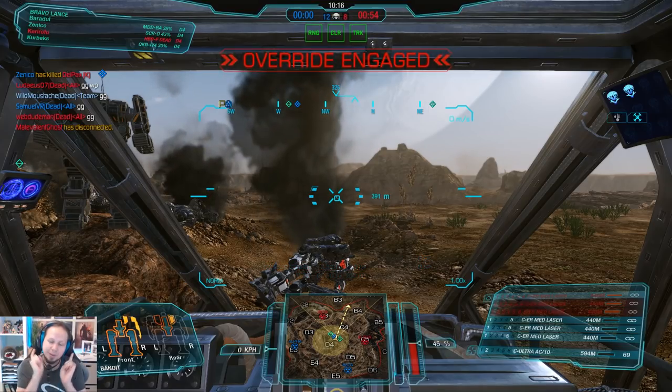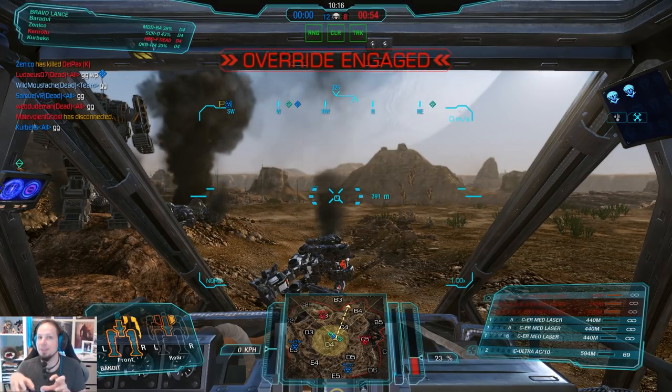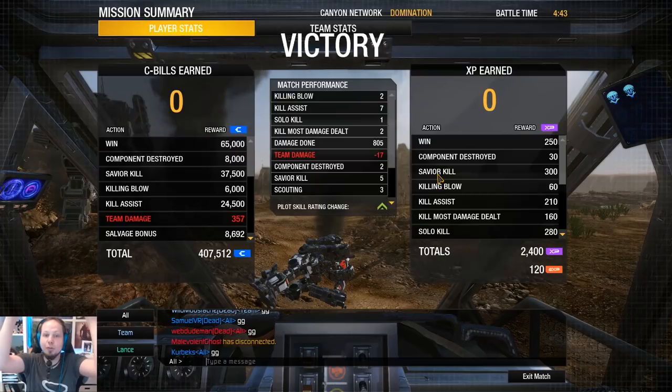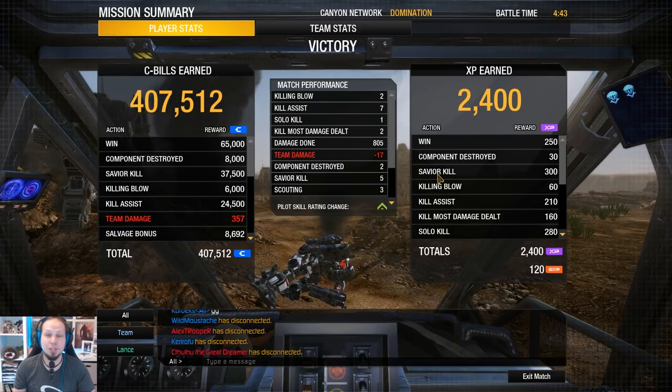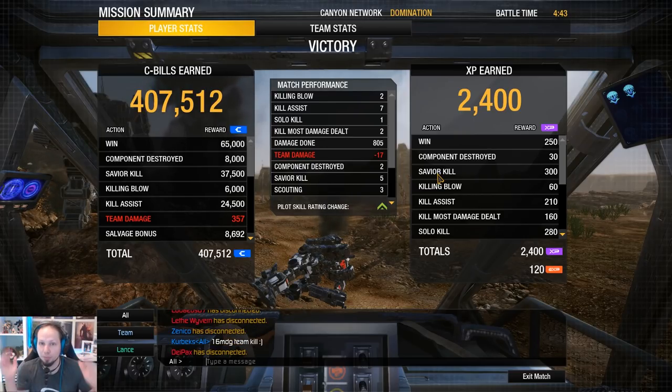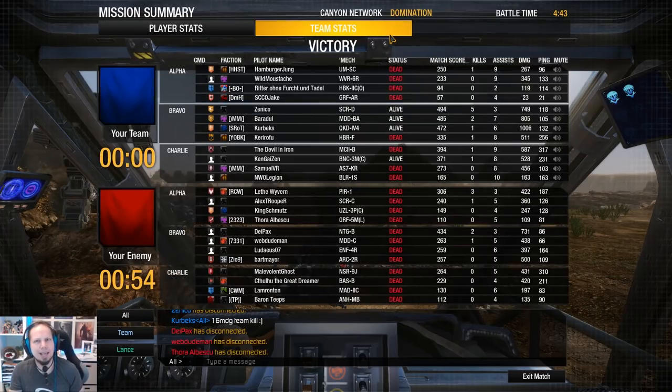Positioning, positioning, positioning — this is very important in this game, on this map, in this game mode. Don't get into the trenches where we fell down. Shoot from the top and don't follow up, because that gives you such a disadvantage in terms of positioning and we struggled real hard to come back from that. Also, commit to the kills so they cannot reposition and shoot from the far outskirts. We got two killing blows, seven assists, two K damage dealt — 805 damage with two components destroyed. I pulled back to the back line and they didn't commit to my kill, so I was still able to fight the whole game.